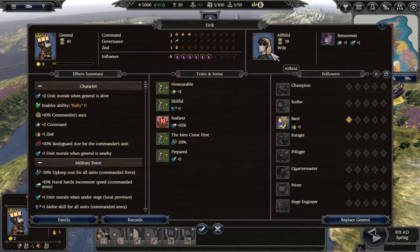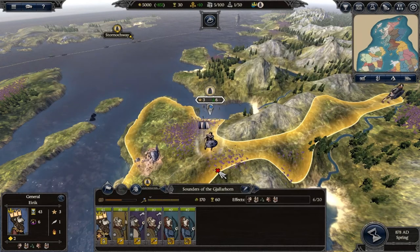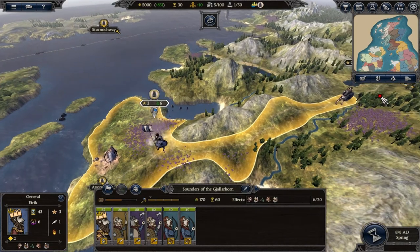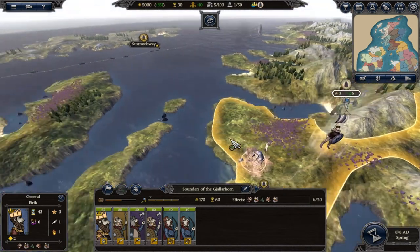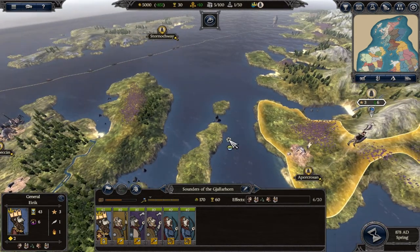We've also got Eric's wife Alfhild — she's 38, he's 43. She is Renowned, which improves both his command and governance. She's a good wife to have. Before attacking the rebel army, I want to check out the rest of our domains and see what's going on in the wider world.